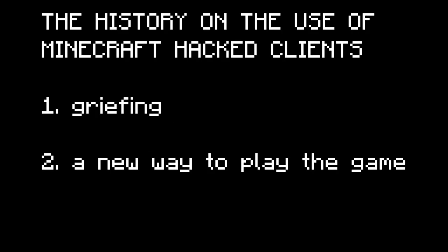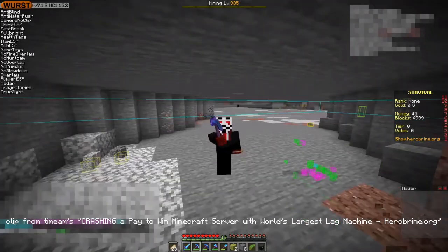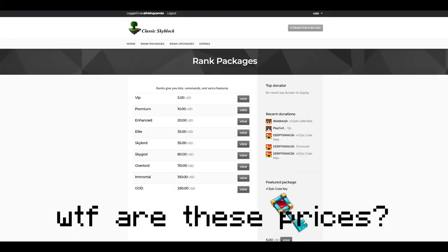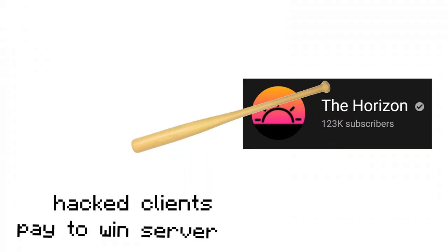But the thing that The Horizon and Time Am have in common is that they both use hacked clients. Here's what I was building up to — my third point. People are starting to use hacked clients, the ones designed for griefing, to better the game by removing garbage pay-to-win servers from Minecraft. While one uses it to exploit the game and the other uses it to mine blocks for him, they both make the game better as a whole. From griefing servers in 2012, to some people using hacked clients as a new way to play the game and enjoy Minecraft as a whole, to people shutting down disgusting servers with the help of hacked clients.